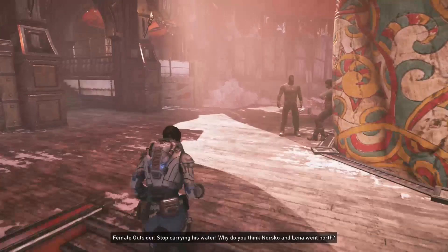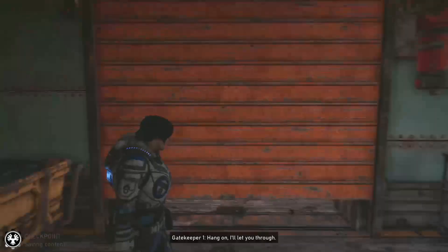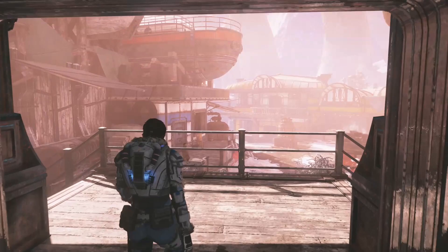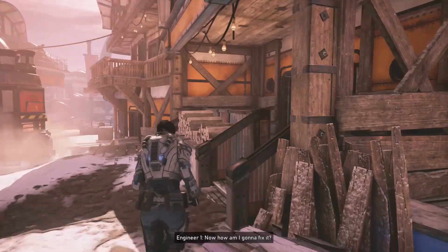After this, continue straight towards the giant horn-like monument and go past it on the left side next to some bushes — you'll find your next collectible, which will complete this area. Next, pass the set of security doors, hug the wall to the right and go inside a small storage room where you will find your next component on the wall.